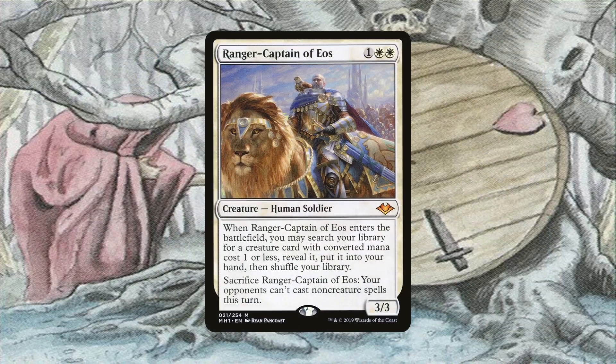Ranger Captain of Eos doesn't provide card advantage in the sense of strictly drawing cards, but it does tutor for a 1-drop when it enters the battlefield. More importantly, it can be sacrificed for free at instant speed to prevent an opponent from casting non-creature spells that turn. So we can sacrifice this before we go off to protect our combos from counter magic, or we can sacrifice it during a combo player's upkeep to prevent them from comboing off. Then we can just recur it with Exist.